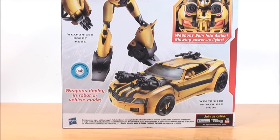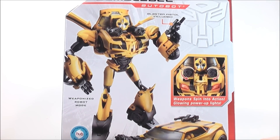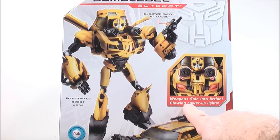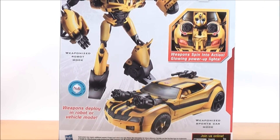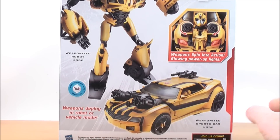Taking a quick look at the back — up at the top you have Bumblebee in his awesome looking Weaponized Robot Mode. Features include Blaster Pistol Included, Weapon Spin Into Action, and Glowing Power Up Lights. Down at the bottom, you have Bumblebee in his Weaponized Sports Car Mode, and Weapons Deployed in Robot or Vehicle Mode.